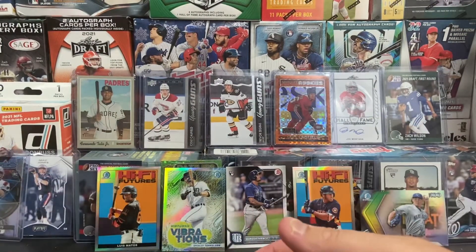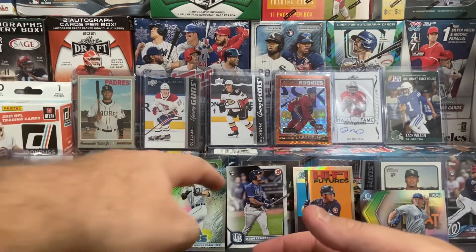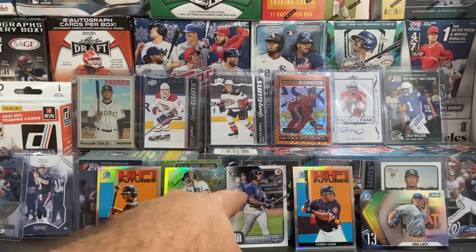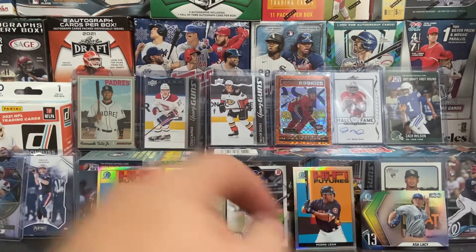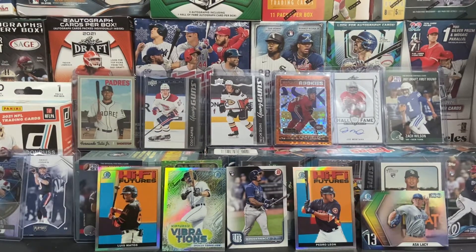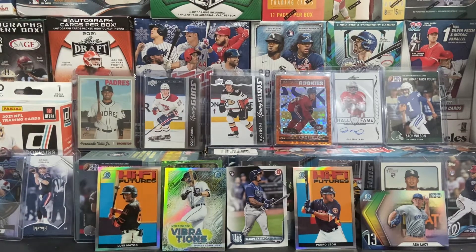That does it for our break — a couple of fat value packs of Bowman. I wish I could get some more and bring that to you guys. We did do pretty well — we got ourselves a Wander Franco rookie and a couple of really sweet looking inserts. I hope you enjoyed the video. I definitely enjoyed bringing it to you. Hurry back for our next video — hoping to get one out tomorrow or the next day. Until then, keep on collecting.